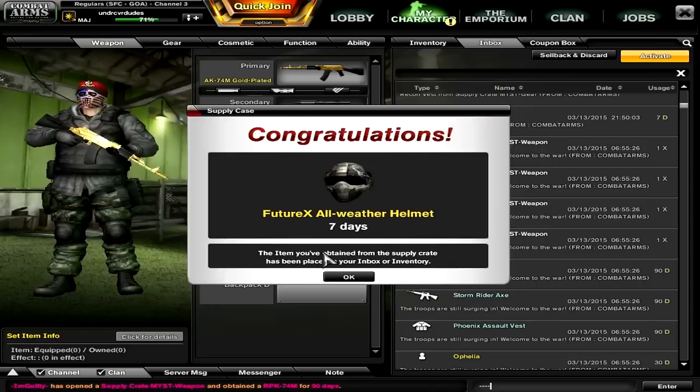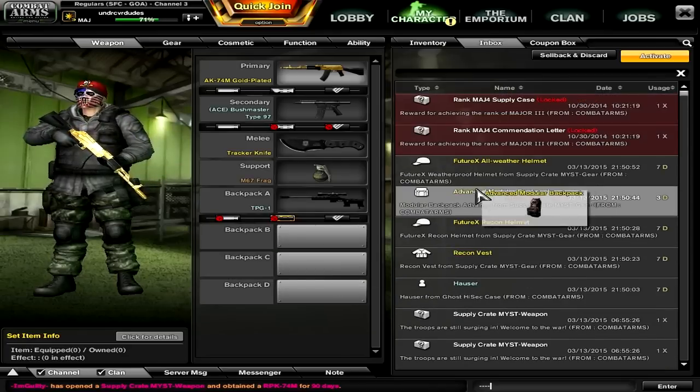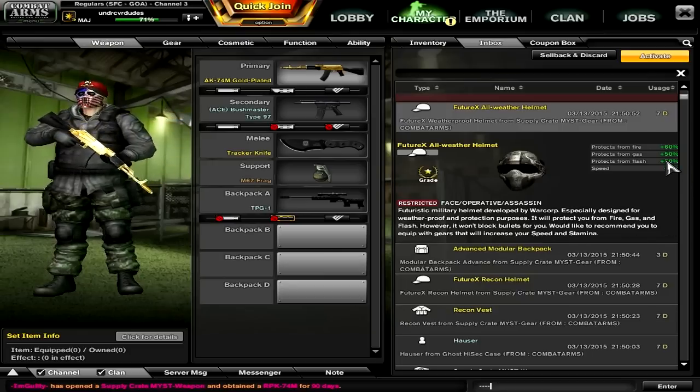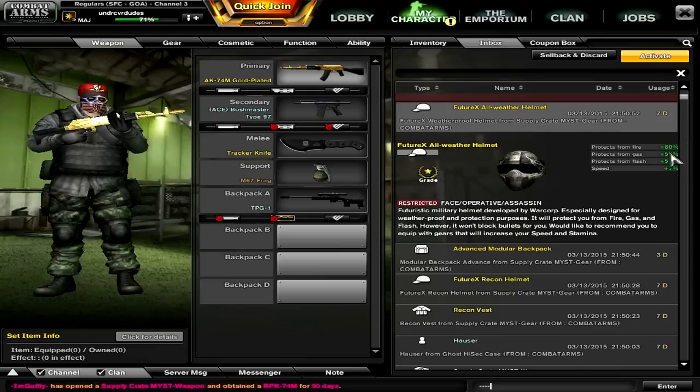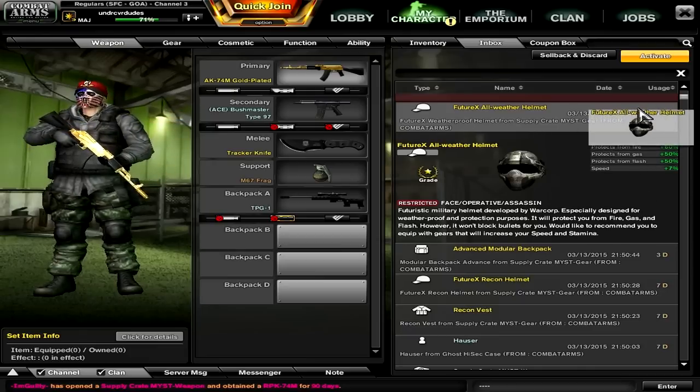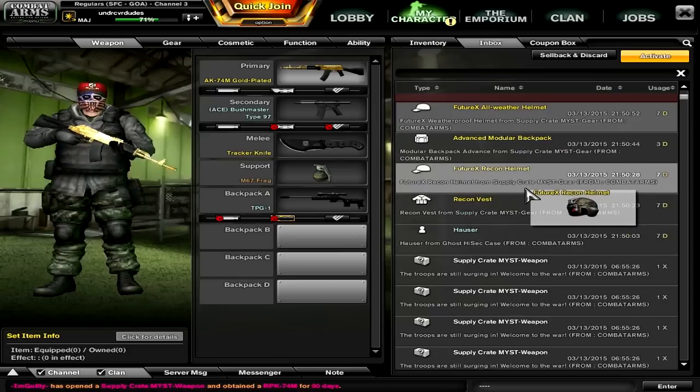And this one — Future X All Weather Helm. I haven't seen this one before. Holy moly, you get a ton of stats on this one. You get a little bit less speed, but you get really good protection from flash, gas, and fire. So this would be really good for something like a death room, maybe a death room elimination. Decent item.